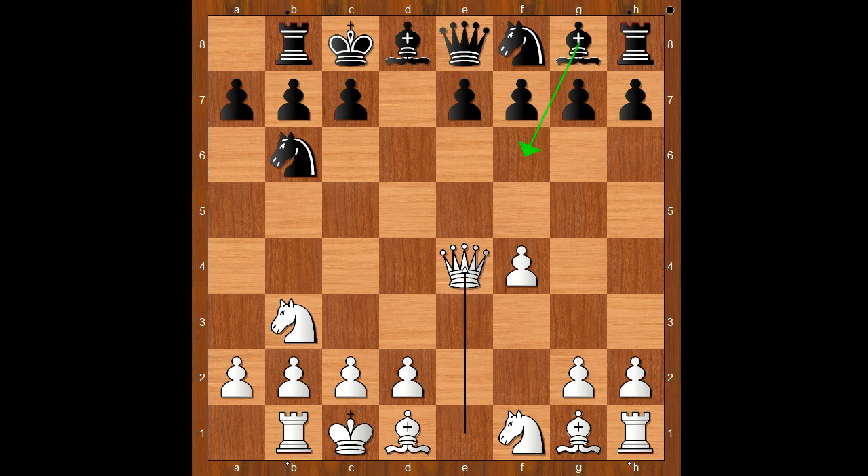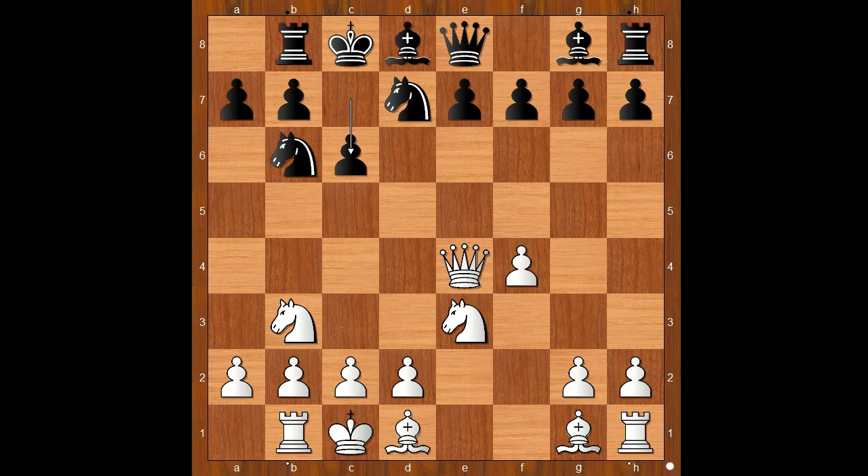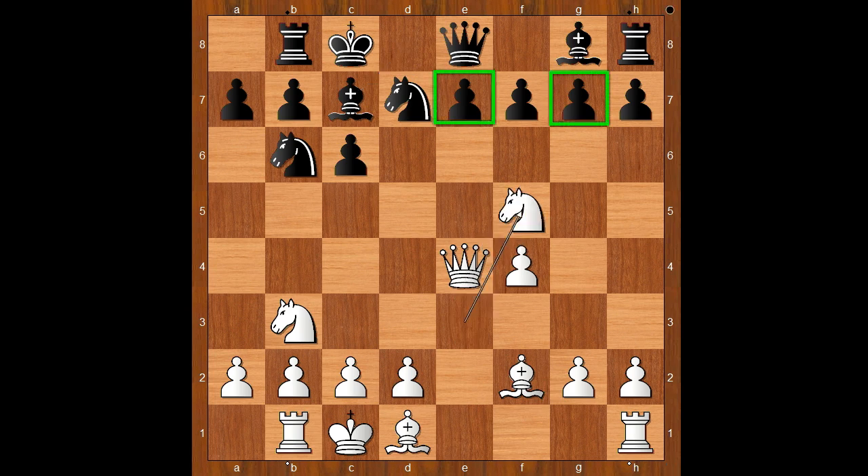There is no Nf6. Carlsen played knight from f to d7. Knight to e3, c6. Bishop to f2, bishop to c7. Knight to f5, with a double attack.